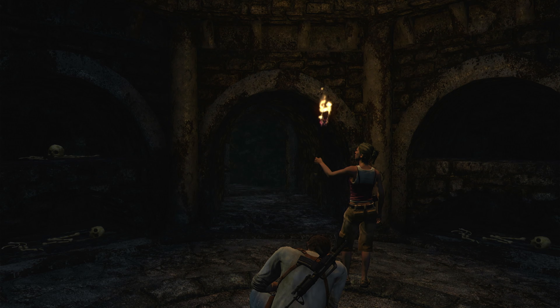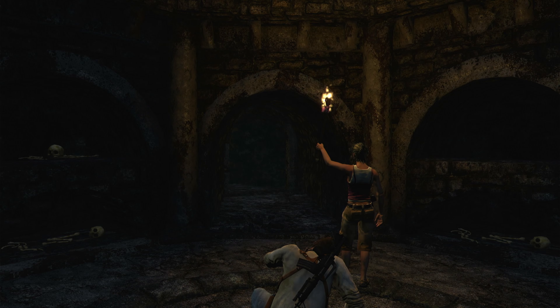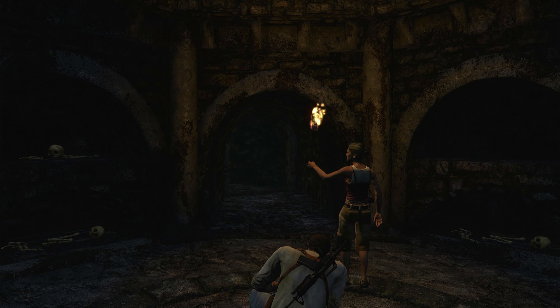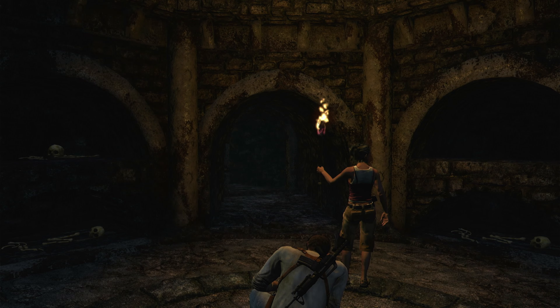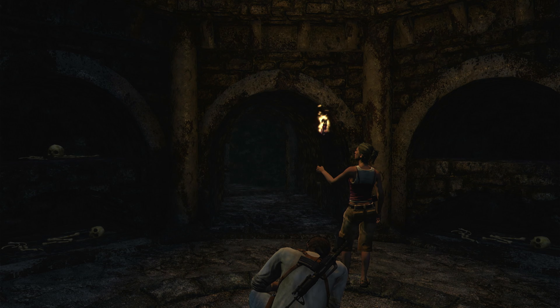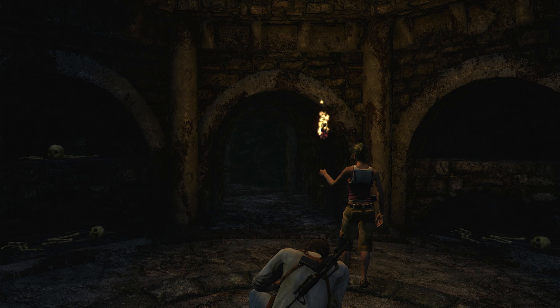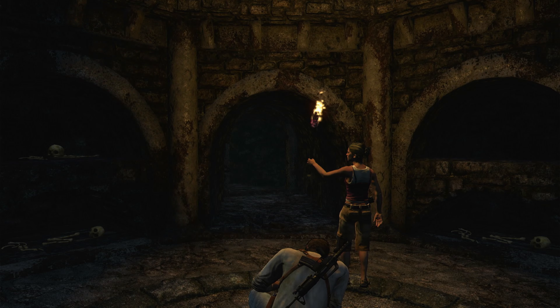Since there are only two more parts left for both walkthroughs. As for my next two walkthroughs, I should be able to announce them both at the end of both my current walkthroughs of Uncharted and Voodoo Vince. Last time we met for this walkthrough, Nate had to go underground and then create a diversion to meet up with Elena and Sully.